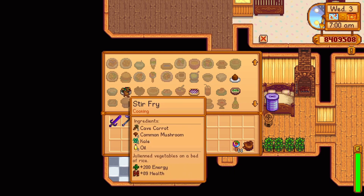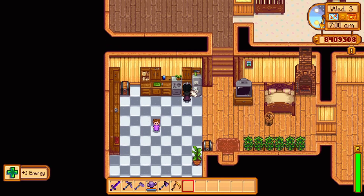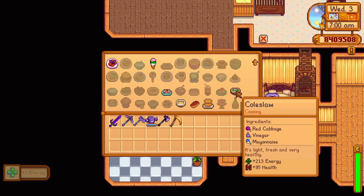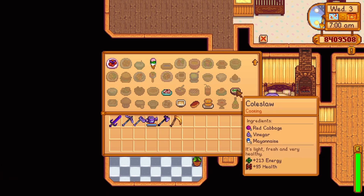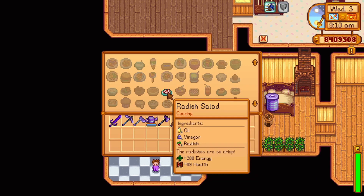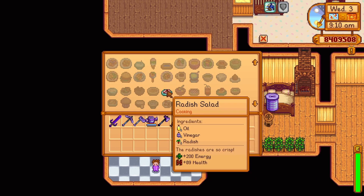Spring 14 Year 1 offers the recipe for coleslaw. It uses one cabbage, one vinegar, and one mayonnaise, replenishing 213 energy and 95 health. Spring 21 Year 1 offers the recipe for a radish salad. It uses one oil, one vinegar, and one radish, replenishing 200 energy and 90 health. Spring 28 Year 1 offers the recipe for an omelette. It uses one egg and one milk, giving 100 energy and 44 health.